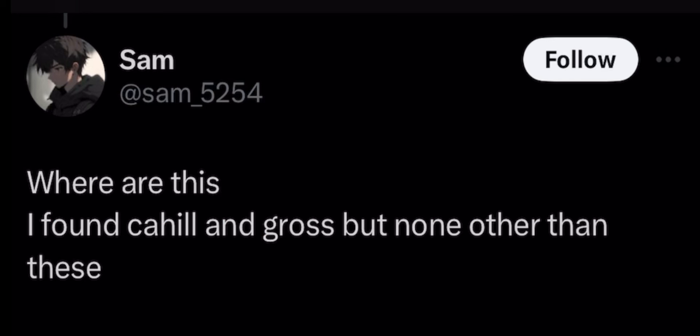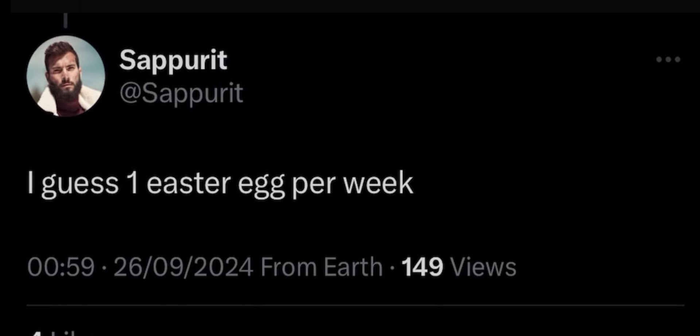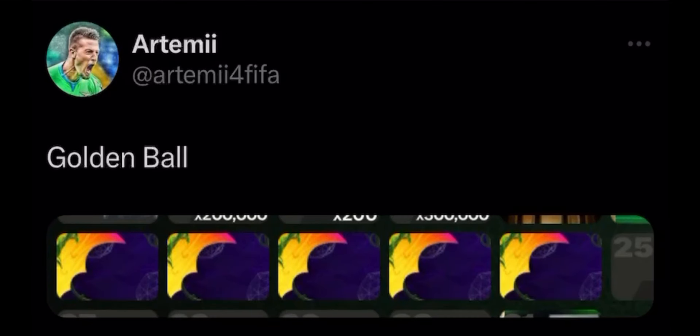If you're wondering why you can't find all of them right now — someone asked where they are, saying they found Cahill and Gross but none of the others. Separate replied that it's one easter egg per week. We got two at the start, and then every single week we'll be getting one more. Unfortunately you cannot access all six right now, but we know we're getting six eggs and exactly which chapters they'll be in.